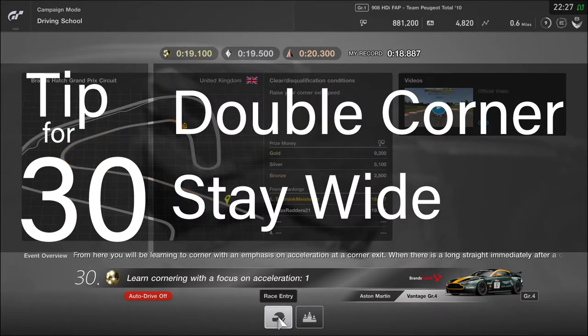Tip for lesson 30: short double corner, stay wide. This is similar to lesson 11 in that you've got to deal with a double corner. Stay out wide for the first part of the corner and work out where you need to turn in to do a smooth wide radius turn up the hill. Give it half gas until you get to the inner apex cone and then hard on the gas to the finish line.